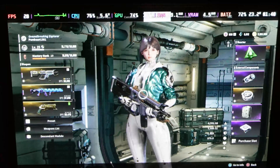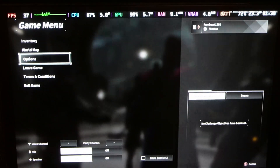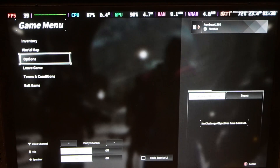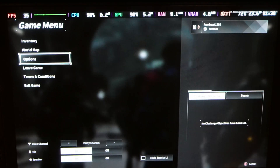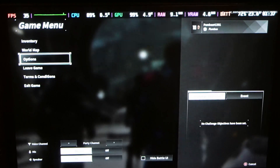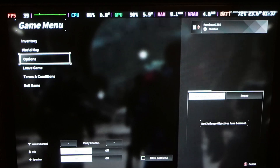Welcome, everyone. Today we're going to be testing out The First Descendant. It's a free game released on Xbox, PS5, PC, pretty much everything. And among those releases is a Steam Deck. Now, this game is technically unsupported on the Steam Deck, but that doesn't mean the game doesn't run well — actually, it's very playable.